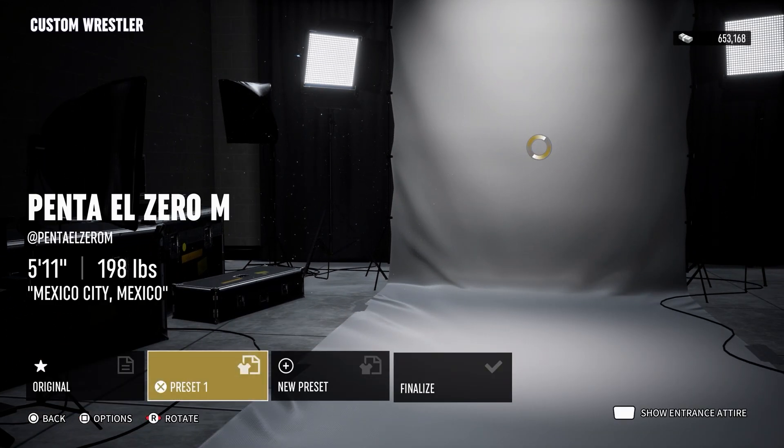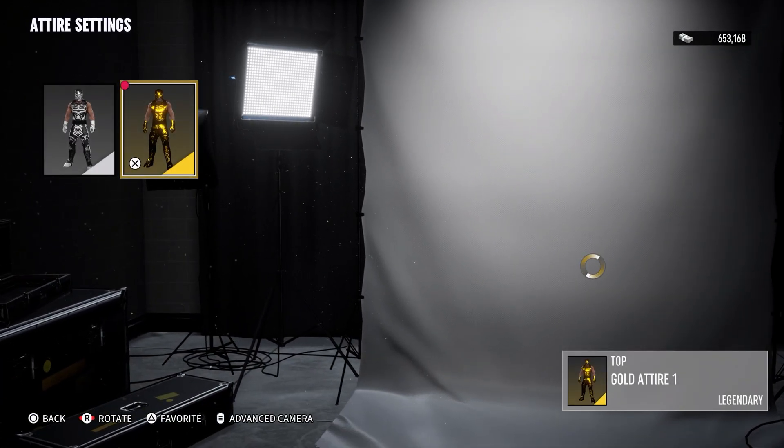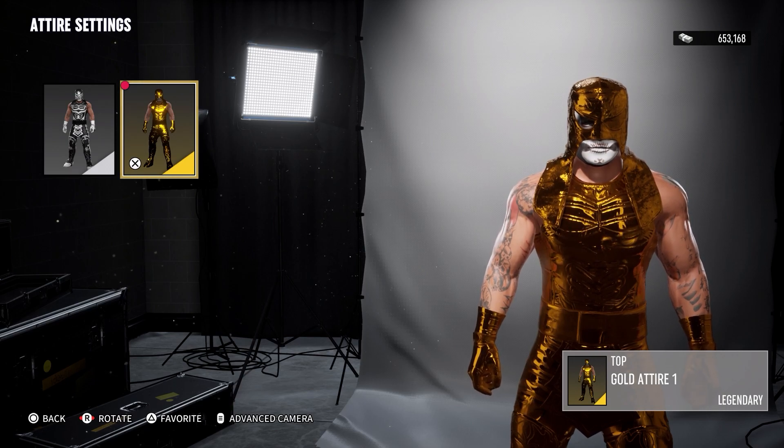I'm going to go to New Preset, click on Preset 1, click Attire Settings — and there it is. I got the golden attire for Penta, and also Kenny Omega, which is absolutely awesome.